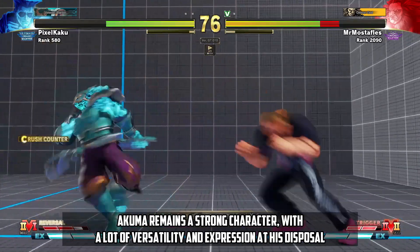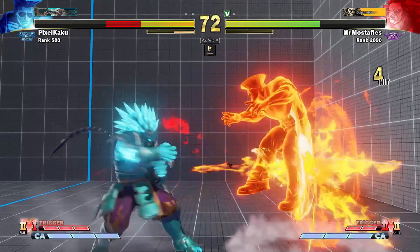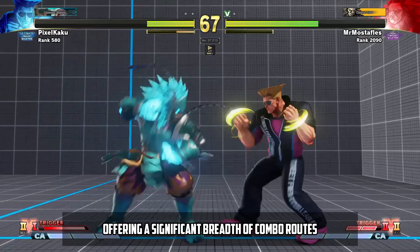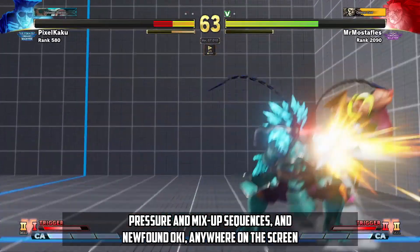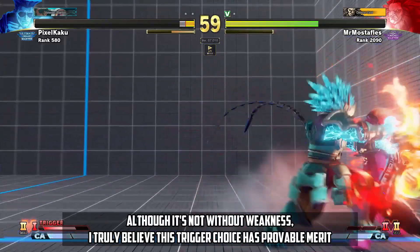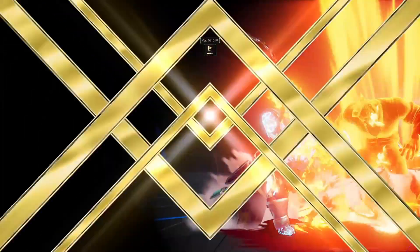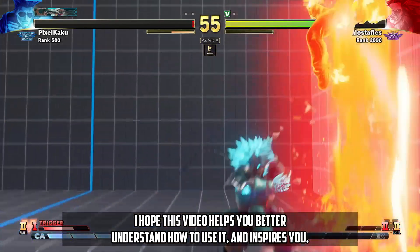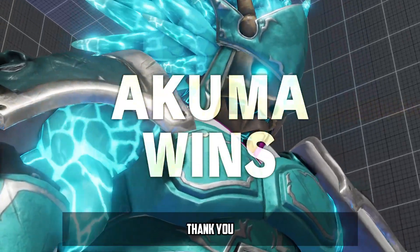Akuma remains a strong character with a lot of versatility and expression at his disposal. V-Trigger 2 really amplifies that in a remarkable way, offering a significant breadth of combo routes, pressure and mixup sequences, and newfound Oki anywhere on the screen. Although it's not without weakness, I truly believe this trigger choice has provable merit and offers a great deal of fulfillment and strength when used correctly. I hope this video helps you better understand how to use it and inspires you. Please like, comment, and subscribe to help my channel continue to grow. Thank you.